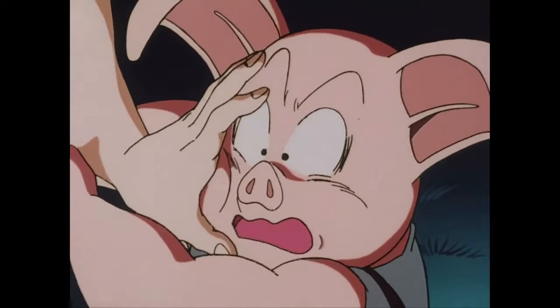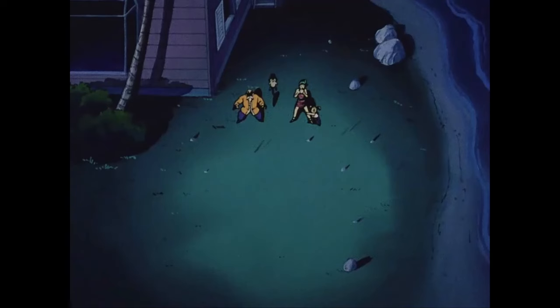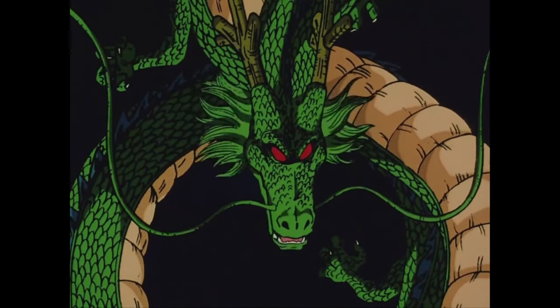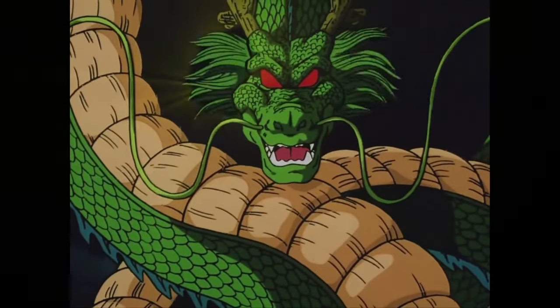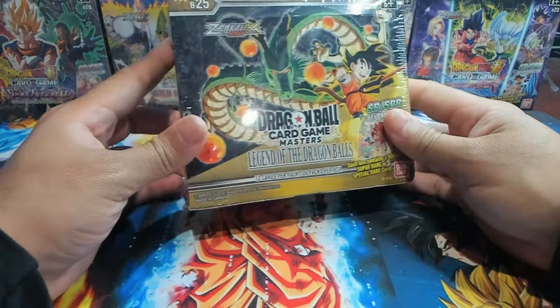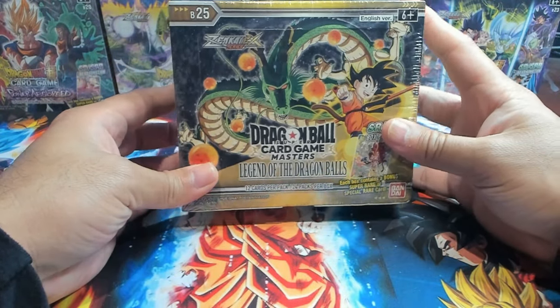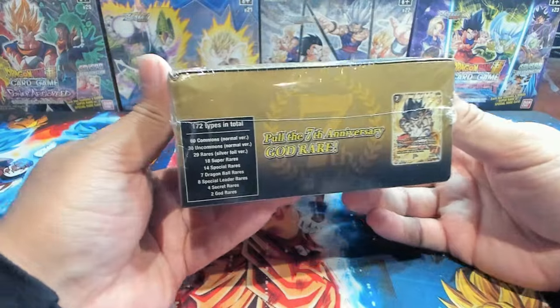Let's go ahead and summon Shenron. After years of searching, I've been able to gather all of the Dragon Balls. Let's summon Shenron. Why have you summoned me? Tell me your wish now. I wish to have the new set Legend of the Dragon Balls in my hand. Whoa — I actually got it. Thank you, Shenron.